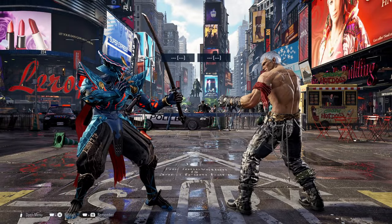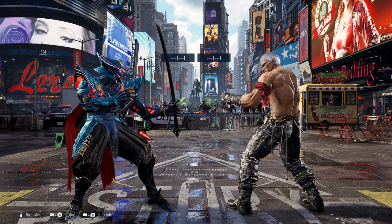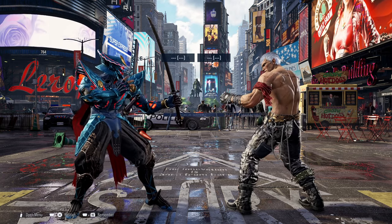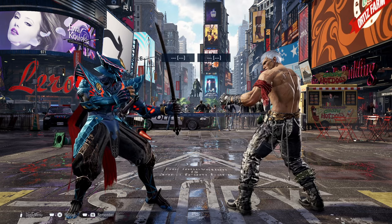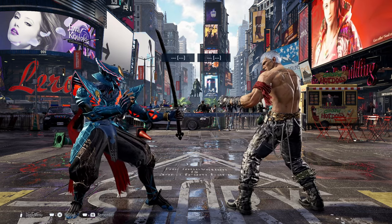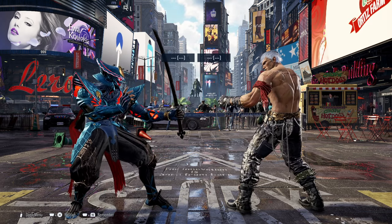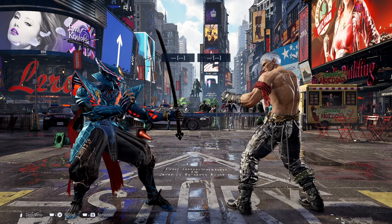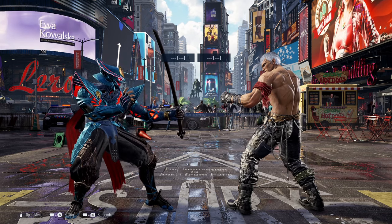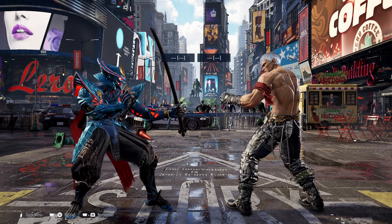As you can see, when you perform this particular tech with the unblockable sword windmill, you can get a pickup from the windmill if you cancel it quickly enough and you're close enough to the opponent. Perform back 2 into your Kensho stance into back 2-1 for the bound. This tech isn't exactly new — there are already a couple of creators and Yoshimitsu specialist players that have posted this kind of content before.